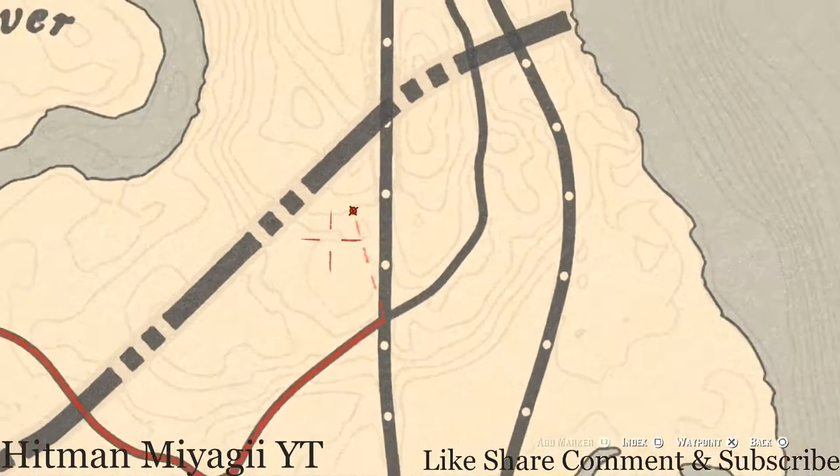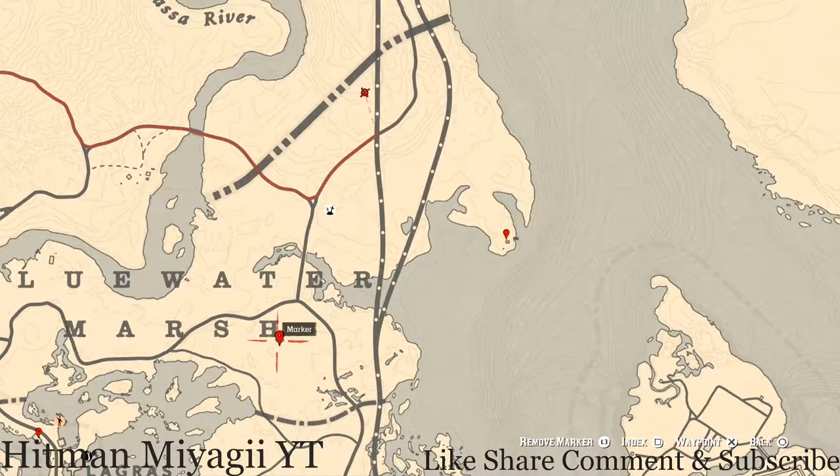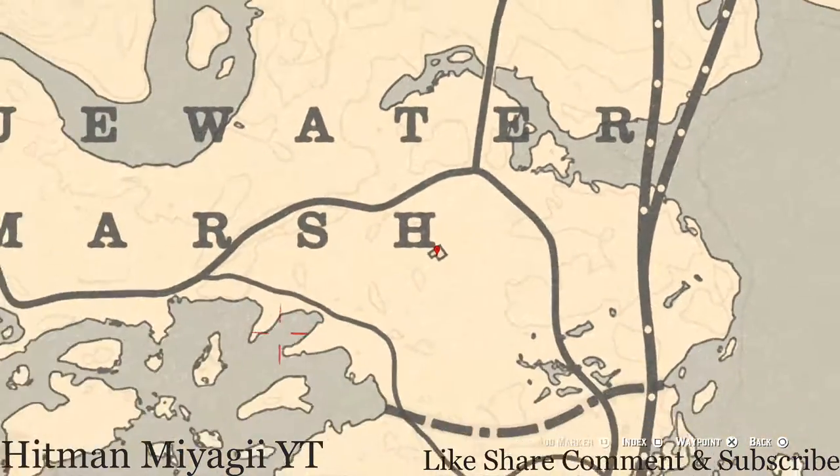Going down to our next marker, which is right in the H of Marsh at this location — there's a stilt house. Inside the house there's a tortoiseshell comb on the wash table. Underneath the house there's also a coin. Pull out your metal detector, go right in the middle of the house underneath, and you will hit on a random coin. I cannot tell you what it is because it is randomized.